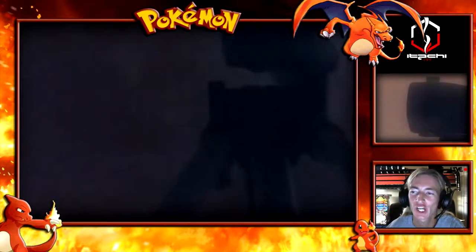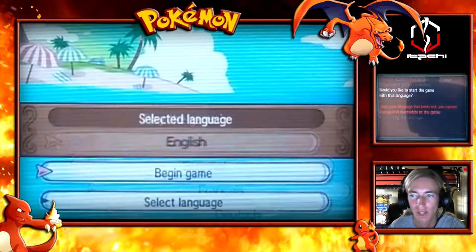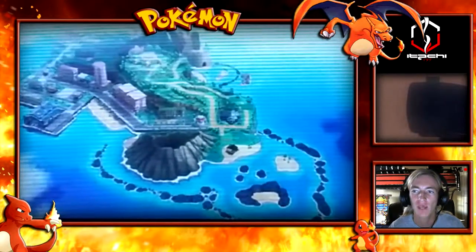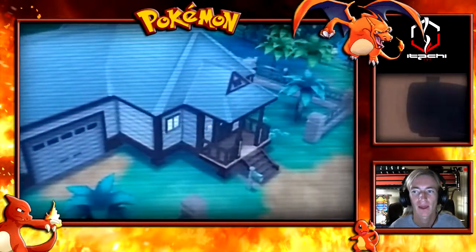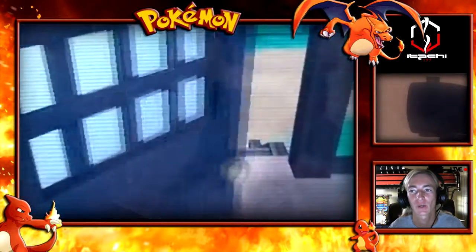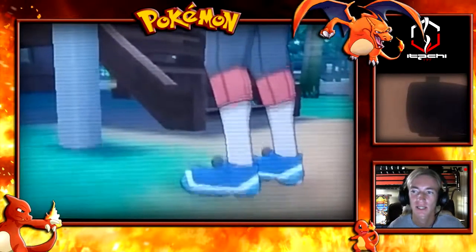What's up everybody, ForTheWinatachi here bringing you guys gameplay from the Pokemon Sun and Moon demo version. We start off by selecting a language, going with English. I've done this demo a couple times now and I believe I've gotten the camera angle to work where it is visible and decent. You guys can check out my very first try of doing a 3DS gameplay on the YouTube channel at youtube.com/ForTheWinatachi within our Pokemon Sun and Moon playlist.